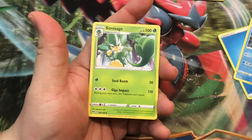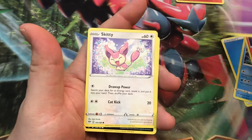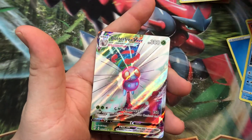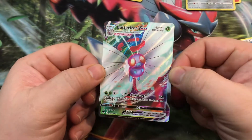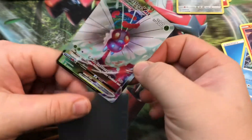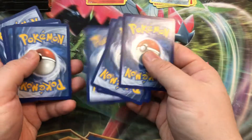Toxapex, Clefairy, Larvesta, Hippopotas, Golett, Skwovet, Deino, Meltan, and a VMAX Butterfree. There we go! I think that's the second time he's been pulled, but I didn't have him, so it's very special. Butterfree VMAX — awesome.